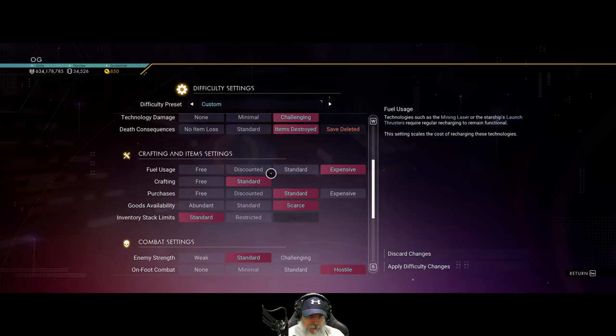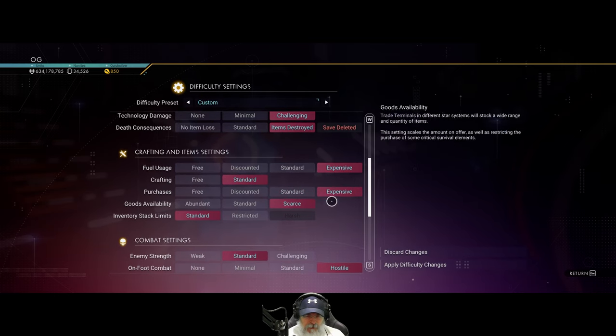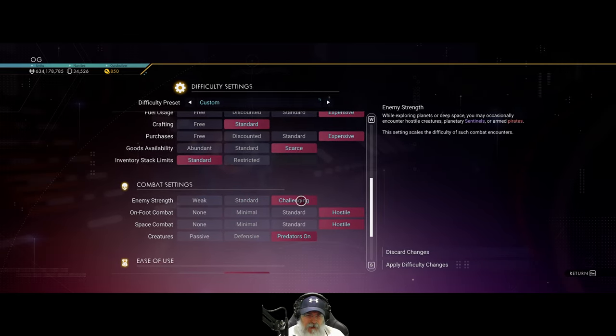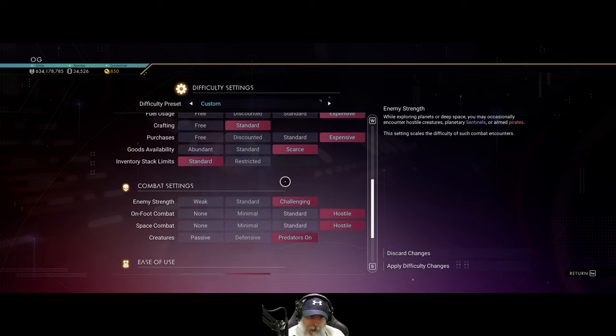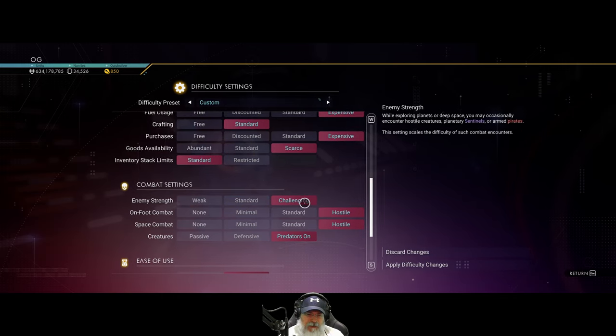Everything else is on hard. Purchase prices can be expensive — let's turn that on since we have so much money, might as well make it as challenging as possible. The other thing we're going to increase is combat difficulty. I'll be honest, the combat in this game is a joke — and that's not knocking the game, No Man's Sky is not intended to be a combat simulator. But the standard combat is just so easy it's pathetic, it's boring. So we're going to increase that to challenging.